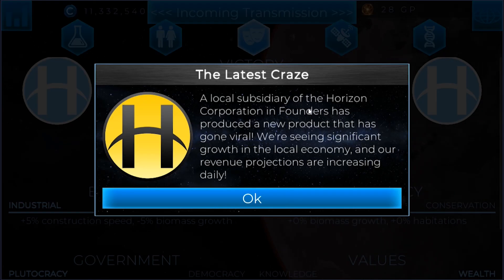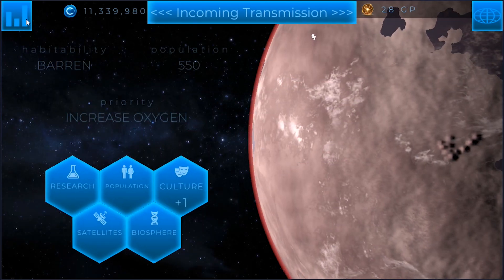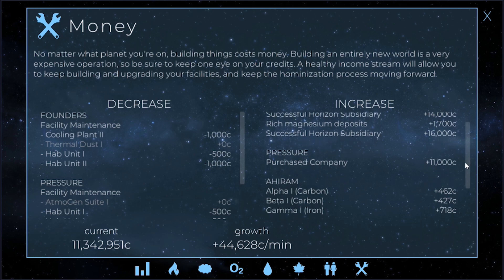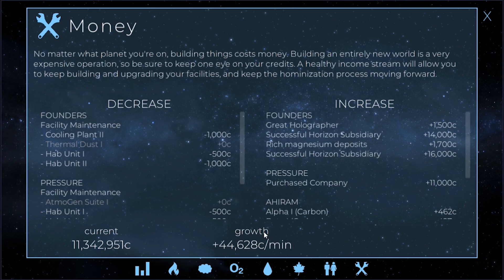A local subsidiary of the Horizon Corporation in Founders has produced a new product that has gone viral. We're seeing significant growth in the local economy and our revenue projections are increasing daily. So revenue is increasing in Founders — the Great Holographer is probably what it is. Successful Horizon subsidiaries — purchase company. So we're producing a pretty good amount of credits, but we could do better.